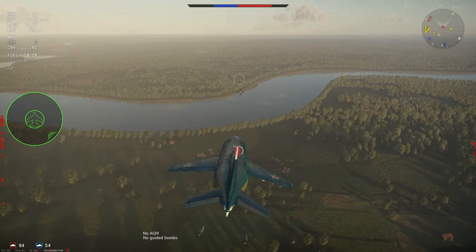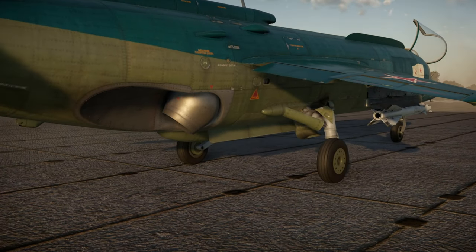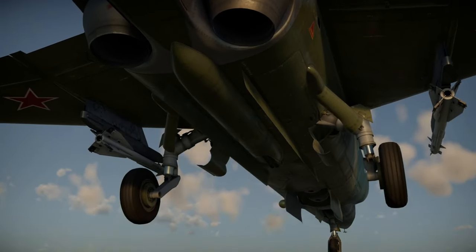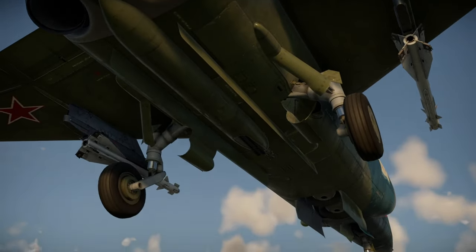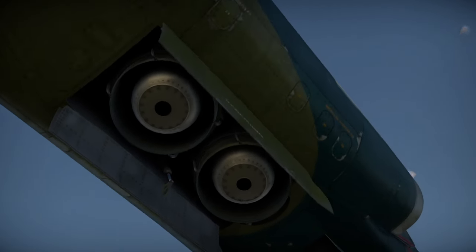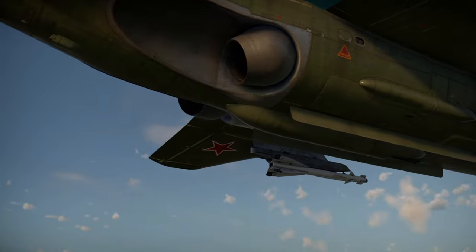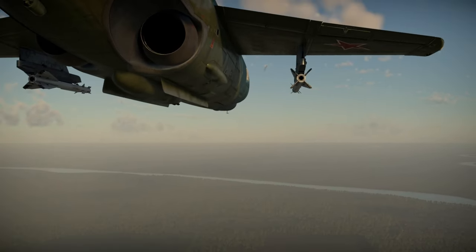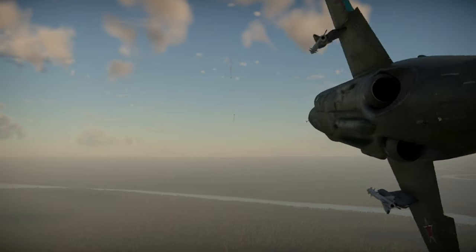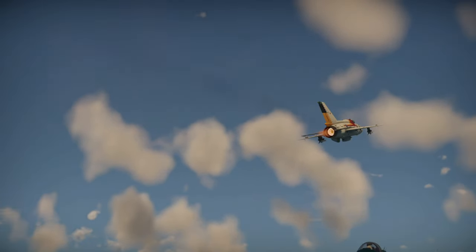One thing to note: Gaijin recently removed strike fighter air spawns for higher BR strike aircraft. If Gaijin ever brings that back it will be a huge strength for the Yak-38, but for now it spawns with regular aircraft at the airfield. For its sixth strength, it has a radar warning receiver, which, even without countermeasures, will help you dodge at least a few missiles. Seventh, the Yak-38 features manually vectorable thrust, making landing easier and improving maneuverability at low speeds when used correctly. Finally, the Yak-38 is fairly small, making it slightly harder to hit with cannons, and of course it features premium RP and Silver Lion bonuses.